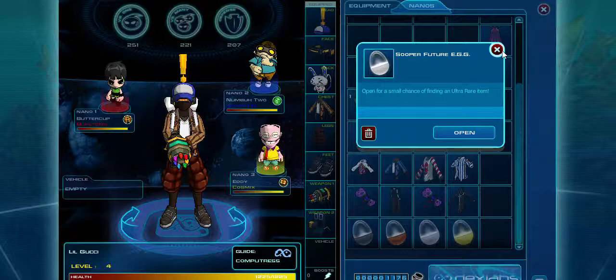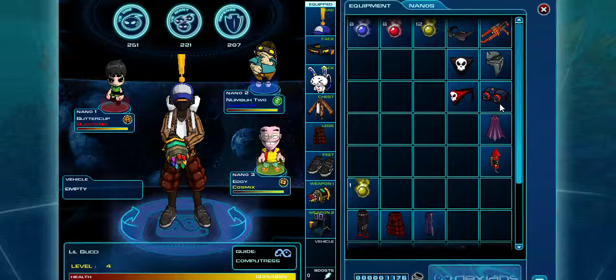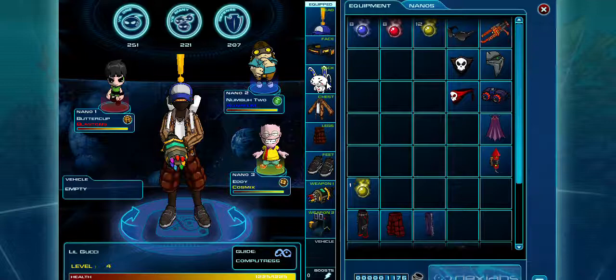Super Duper Future Eggs can give you insanely cool stuff such as this visor I'm wearing, and this visor as well, or this cape and this Moon Pack. The Bunny Bag, in case you don't know or are wondering, comes from just level one crates and getting lucky with them.